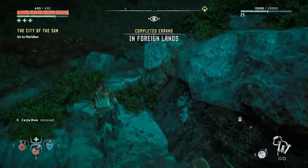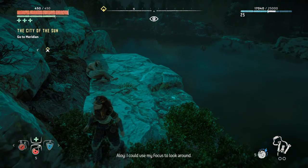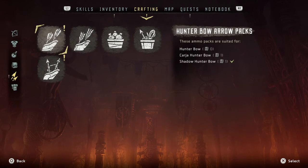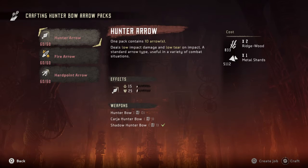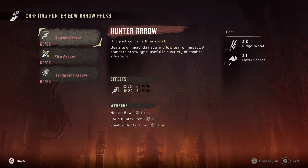Now we need to go to Meridian. Nice — 3,750. So what is our quest right now? Crafting — what's in crafting? Yes, what's this hunter bow packs? Oh, the hunter arrow. Do we have that? This hard point arrow deals medium impact damage and high tear on impact. It does 30-75 as against this 15-20 — yes, we want that! It uses more metal shards though.